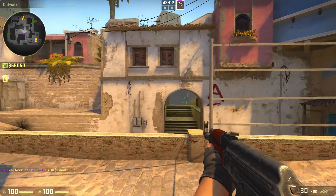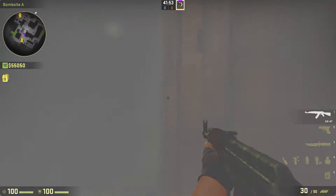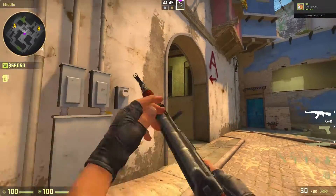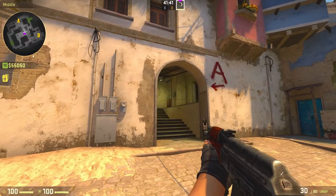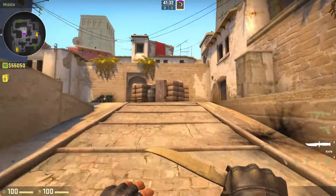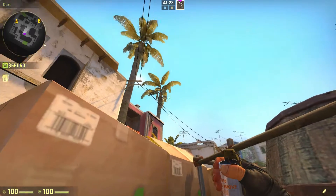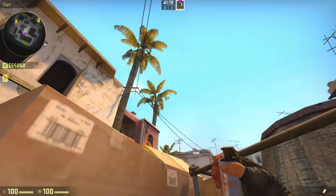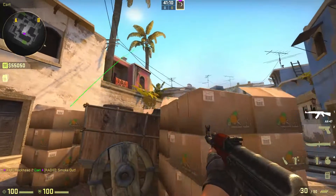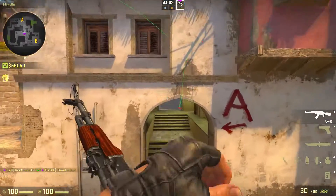That's what the smoke will usually look like. You've done it right if you don't really have a small gap here — that is good enough. Usually people don't back away from this, but it's a really good smoke to know. That's the best way to smoke off connector. Before anyone goes into cat, you can check here, and your underpass guy can check around here too. Some people aim right at the plant and this part here, but what I find easier is using the grenade to your advantage. And that's how you smoke off connector.